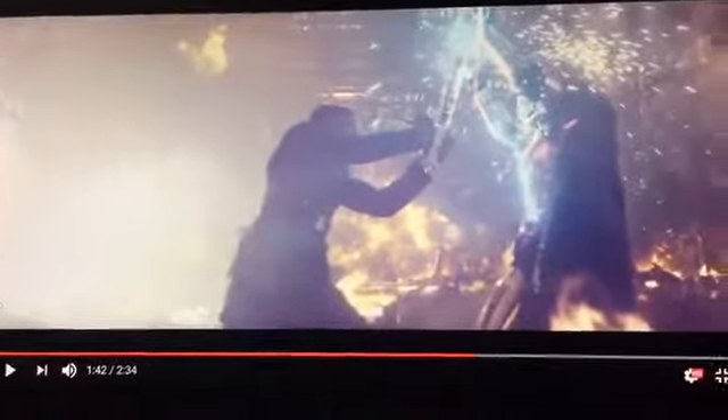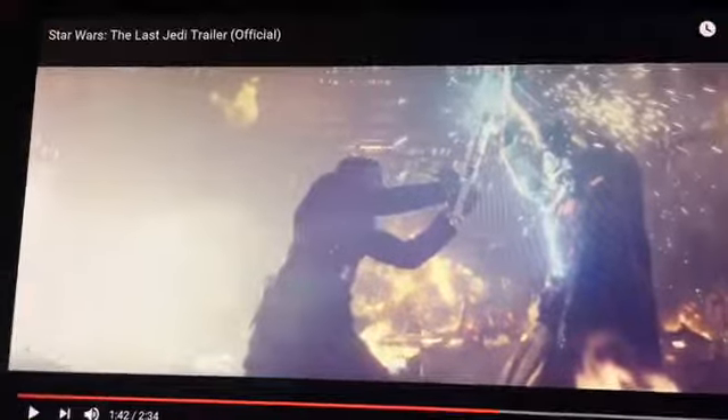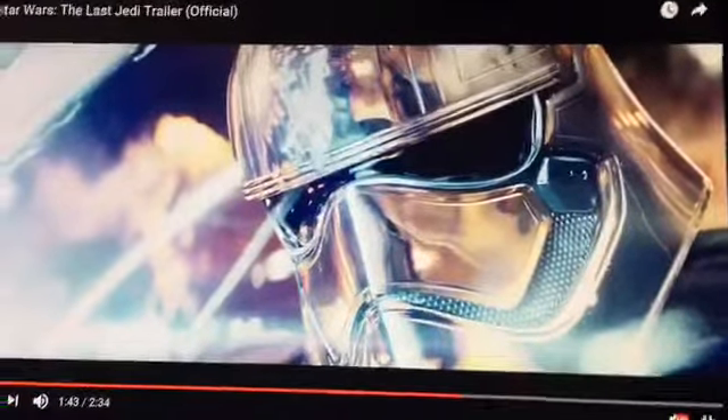Then we see Phasma and Finn. He's using one of those lightsaber-resistant things that can deflect lightsabers. A lot of people are wondering why he's wearing a First Order uniform — does he turn evil? No — it's been confirmed that he goes undercover with Rose, so he does not turn to the First Order. And I mean, even if that wasn't confirmed, if he turned, why the heck is he fighting Captain Phasma? You can see the pure look of hatred in her eyes — or her helmet to be more exact.